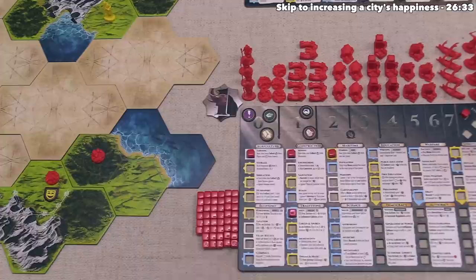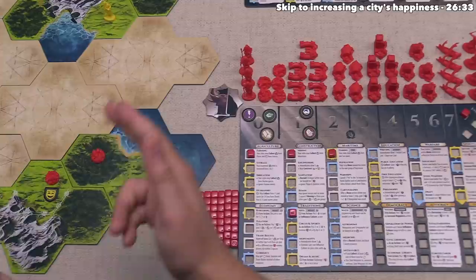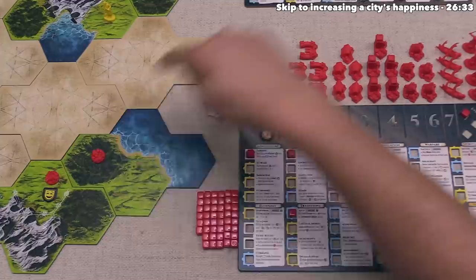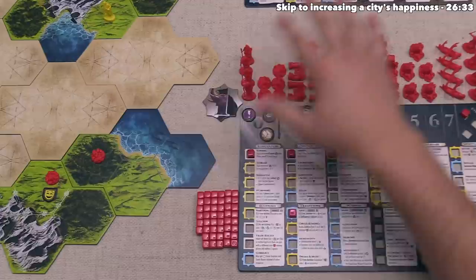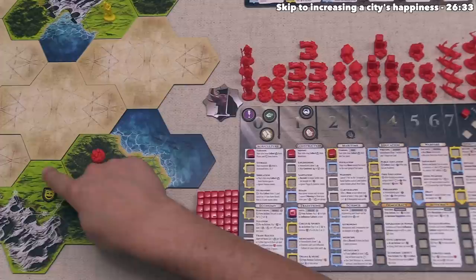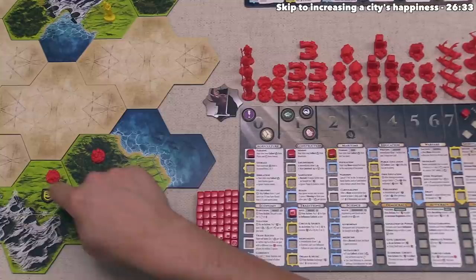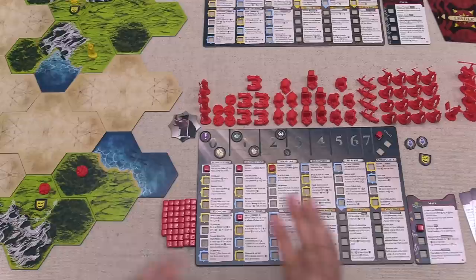Everyone has taken a turn so we can move into the third round of the game's first age. We get to go first and we do have two cities now. We can spend an action to activate either of these, and could activate both if we wanted — we only have the happiness penalty when we activate the same city multiple times within a turn. On our previous turn we specifically advanced into fishing so we could build a port, and to build any of the buildings we have to spend an ore, a wood, and a food. We currently don't have any food, so for our first action let's activate this city to collect.